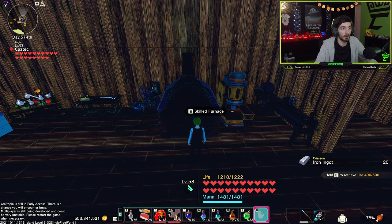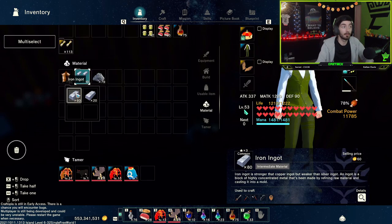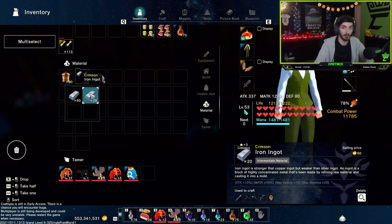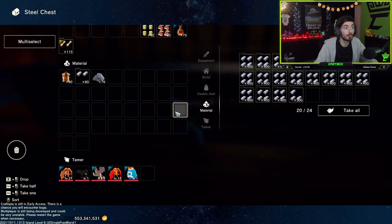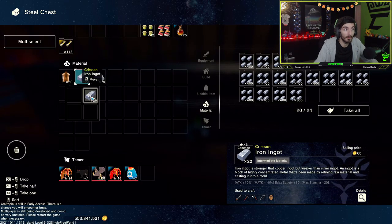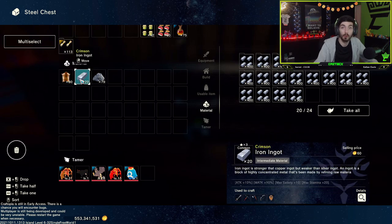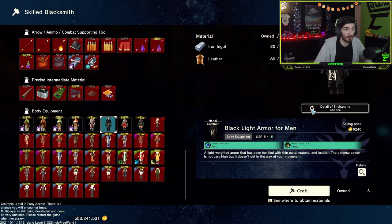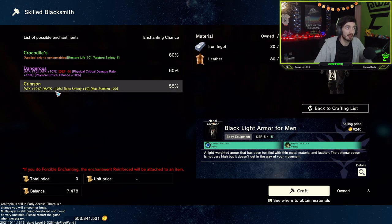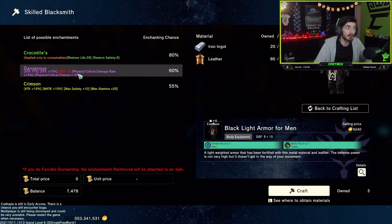They are now finished, so I'll take them. In my inventory I can see I have two types of iron ingots — basic ones with no enchants, and the crimson iron ingots. To increase our chances, we want to put away the basic iron ingots and only keep the enchanted ones. So we now have enchanted leather and enchanted iron ores only. When we go to the blacklight armor again and look at the detail, we can now see crimson is available.